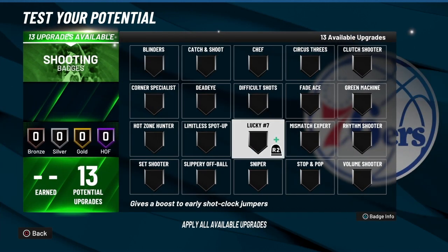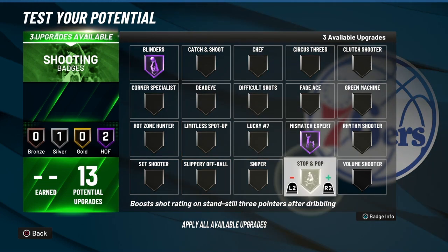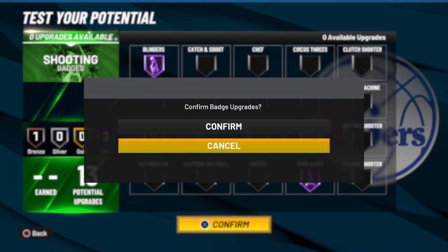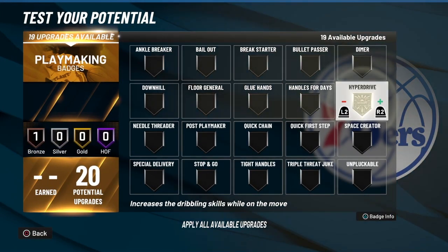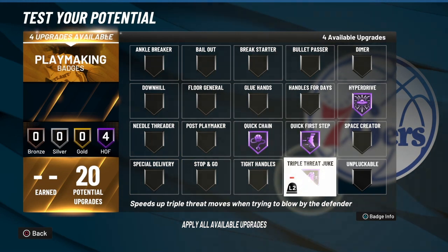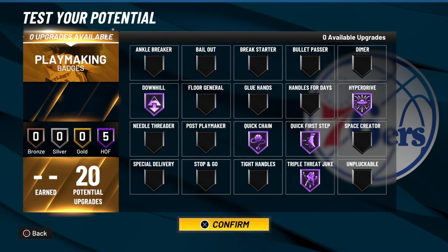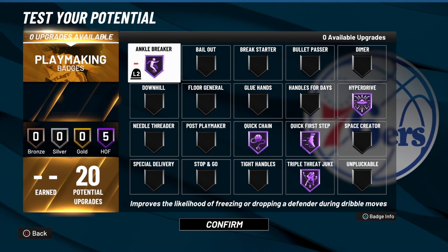We've got 13 shooting badges. I'm going to go Catch and Shoot Hall of Fame, Mismatch Expert, Stop and Pop, and then Hot Zone Hunter. Now I've got 20 playmaking badges — Hyperdrive of course, Quick First Step, Quick Chain, Triple Threat Juke, and Downhill. That's going to cause a lot of problems right there — if you want to go with that, that'll be cool. I like this build a lot.